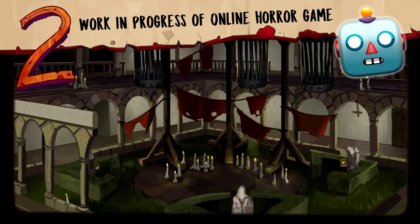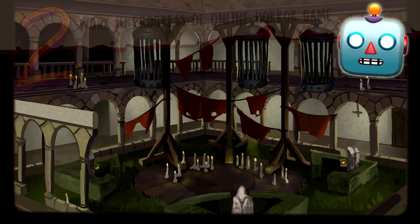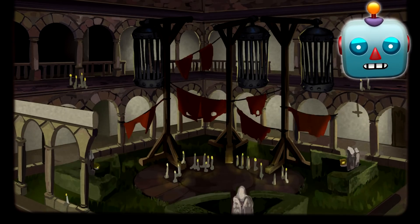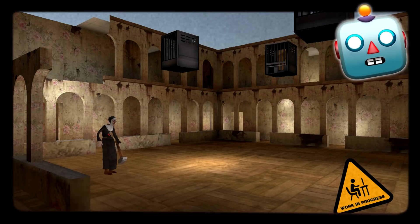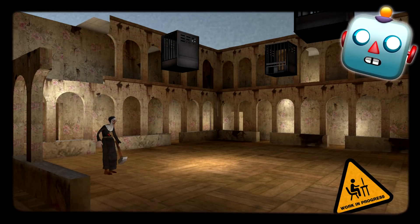In today's second news, we will see the first concept art of the multiplayer game. As you can see, the developers are focusing on a map for the character of Evil Nun. There will be many galleries and an outdoor patio. Do you like how the stage will look? Tell us something down in the comments.